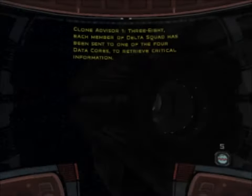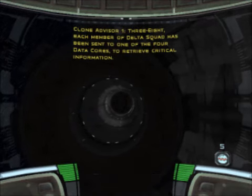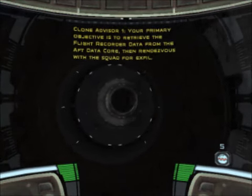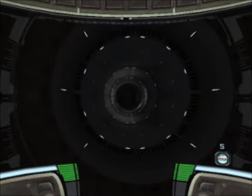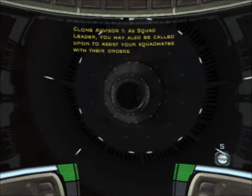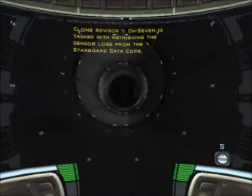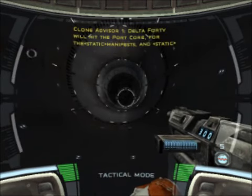3-8, each member of Delta Squad has been sent to one of the four data cores to retrieve critical information. Your primary objective is to retrieve the flight recorder data from the aft data core, then rendezvous with the squad for exfil. As squad leader, you may also be called upon to assist your squad mates. 07 is tasked with retrieving the sensor locks from the starboard data core. Delta 40 will hit the port core for the manifest.